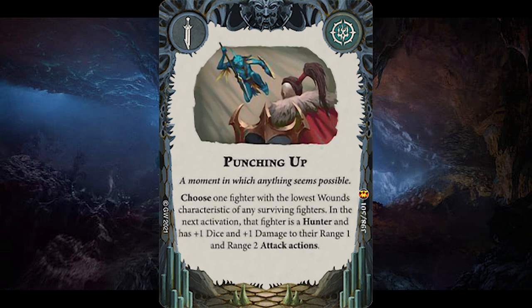Punching Up is fun but not really a competitive card. Choose any fighter with the lowest movement or wounds characteristic — in the next activation it becomes a hunter with plus 1 dice and plus 1 damage to range 1 and 2 attack actions. Fun for niche fighters but not something I'd run competitively.